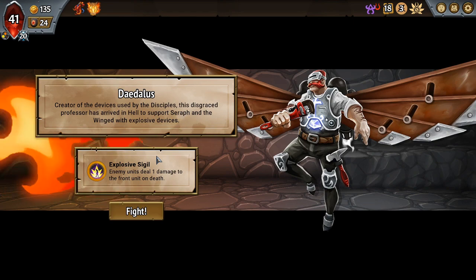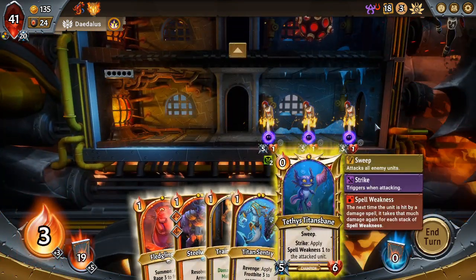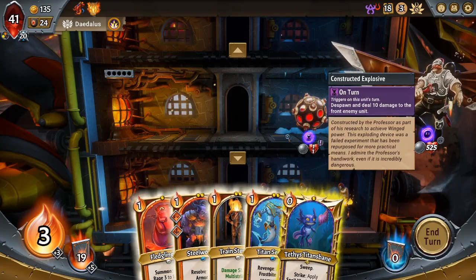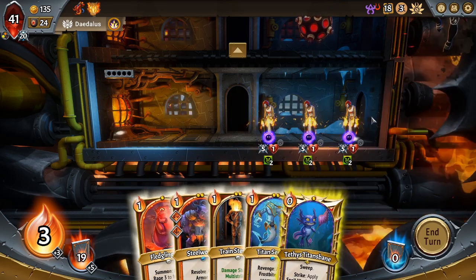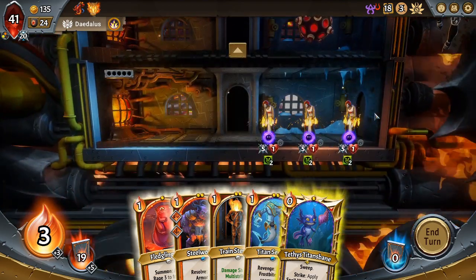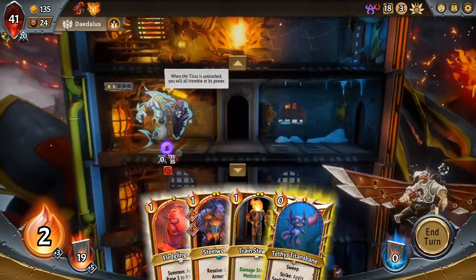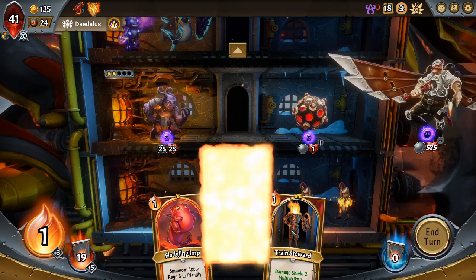So this is Explosive Sigil. The last time I fought this, it was four Clergymen on the first floor. He put a bomb on the bottom — let's see how that compares this time. Three Clergymen. I think you might be able to tell which Daedalus type you're facing based on the earlier enemies. But I think the bomb is placed randomly. I don't necessarily want to set up on this floor, but also don't want to set up in front of this explosive. There's no collector on Daedalus, so I think we want to set up top floor — these Clergymen will run out of attack.